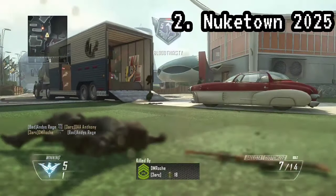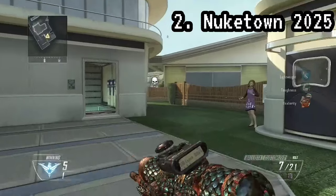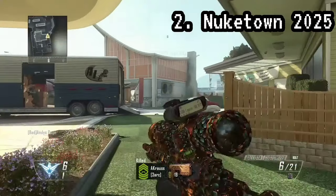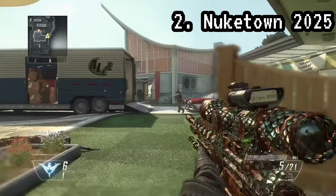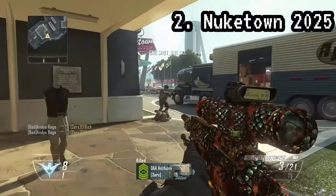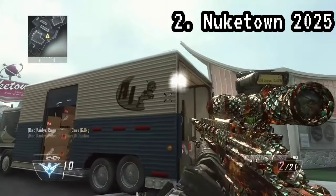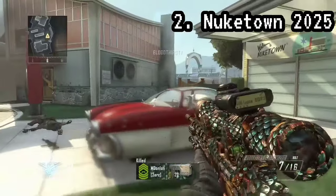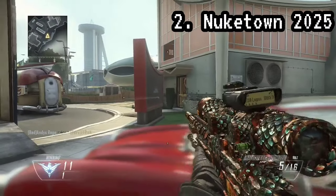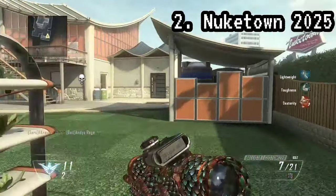Look at Splash from Black Ops 3 — tell me that it isn't a beautiful map. It's zany, it's crazy, it's far-fetched, but it looks like a masterpiece. In my head, Grind is like the prequel to that. Splash, in my eyes, is aesthetically inspired by Grind — an equally crazy and zany concept with great colors that Splash would take up a notch further. Call of Duty should do things like this more, and I think we can all agree on that.